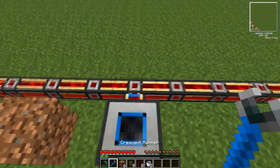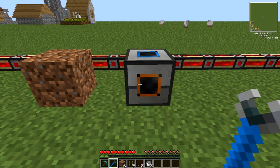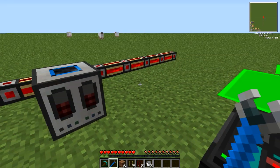It has fully configurable inputs and outputs on all faces except the front. You can adjust which way it faces using a crescent hammer, as you can see here.